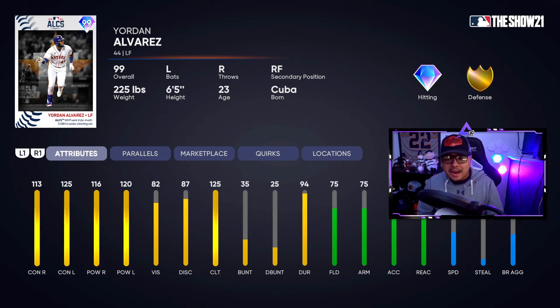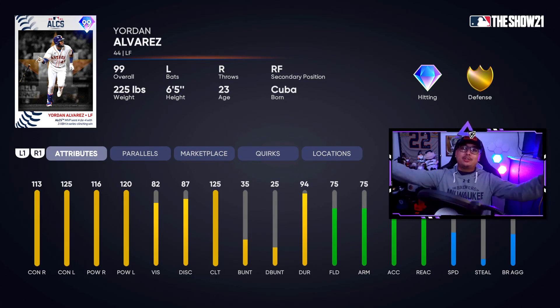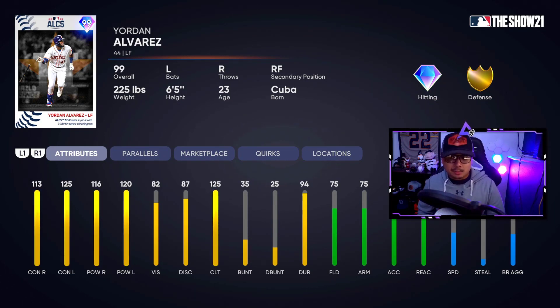As always, make sure you leave a like down below. We're only making videos right now for the most important drops in MLB The Show 21, and also players that we want to try out — which will be Yordan Alvarez and some of the other cards in the Championship Series program. The World Series program is just right around the corner.